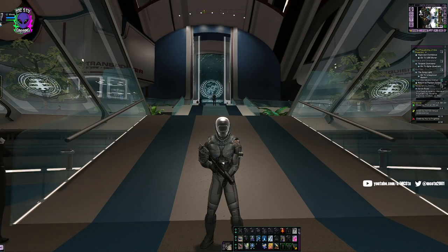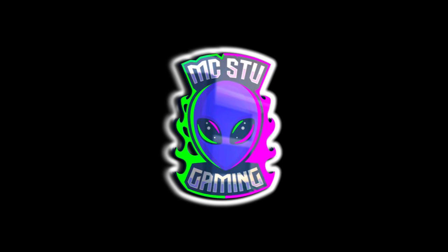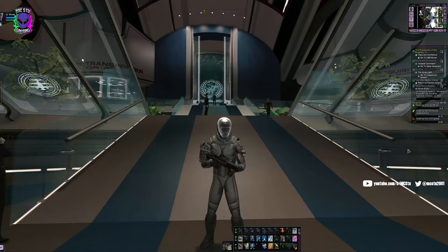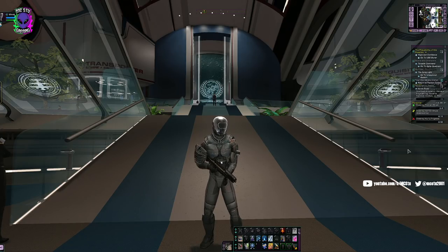Hey guys, MC Stu here. Today we're going to talk about how to make a million-plus EC in 20 minutes. We're going to go over the two methods that I think are the most easy for pretty much anybody in the game to be able to do on a daily basis, with the only caveat of having a level 65 character and being in a fleet. The two items we're going to discuss are Tour of the Galaxy and selling vendor trash.